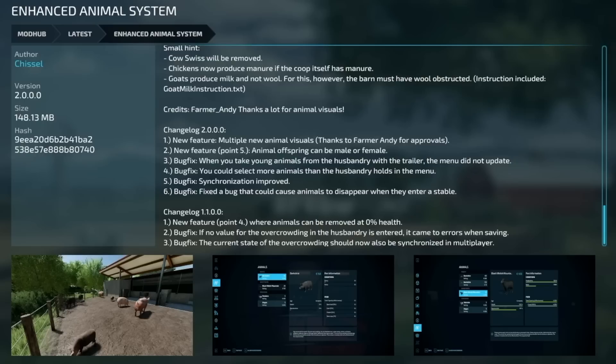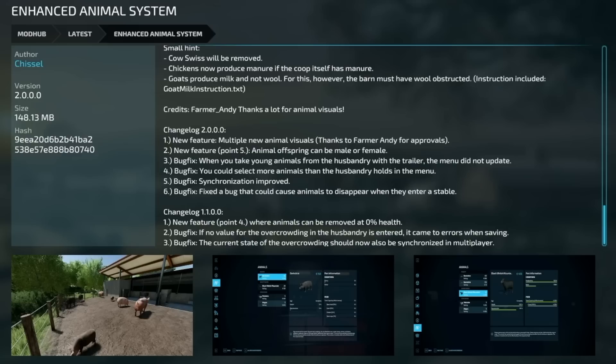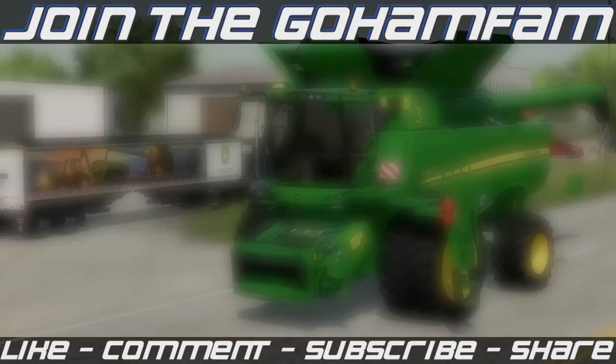Last mod today: the Enhanced Animal System version 2. Multiple new animal visuals added. Animal offspring can now be male or female. When taking young animals from husbandry with the trailer, the menu now updates correctly. Fixed the option where you couldn't select more animals than the husbandry holds. Menu synchronization improved, and a bug that could cause animals to disappear when entering the stable has been fixed. That's it for today — hope you enjoyed the video, drop a like, get subscribed, and turn on notifications so you never miss daily Farming Simulator videos.